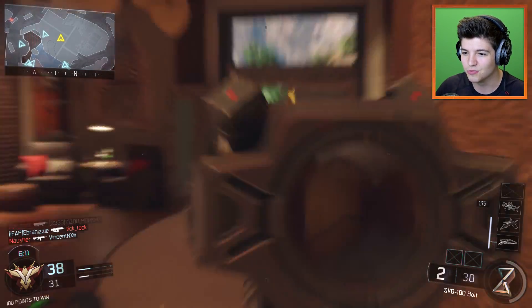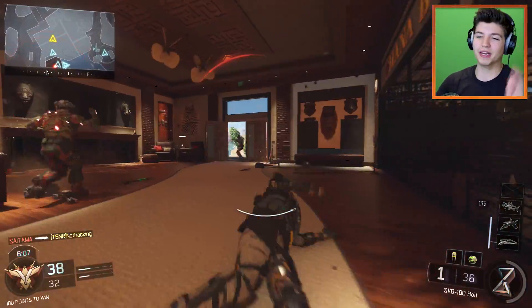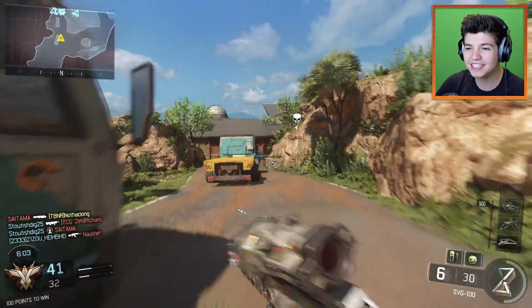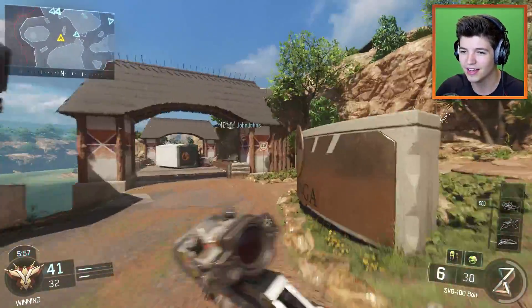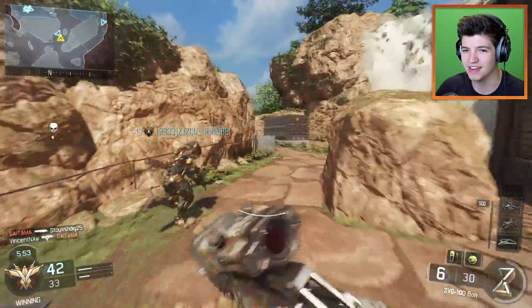I see your boy Saitama Sensei — he's running around, he's trying to go for the knife kill. There he is! He comes in at the worst time and I'm not looking at the freaking door. Now I'm 9 and 7. This guy on the team right now is 12 and 2 — he's carrying our sorry butts because we are not doing the work that we need to do.